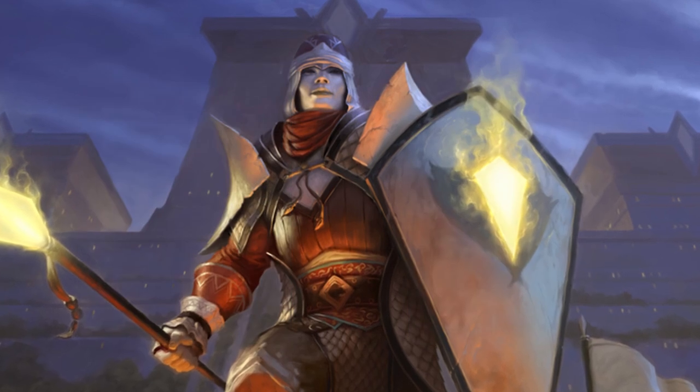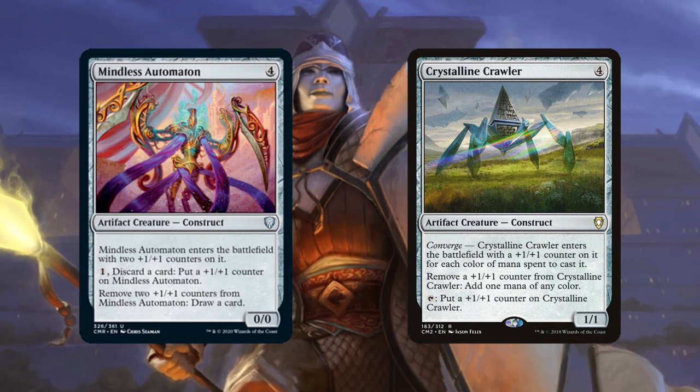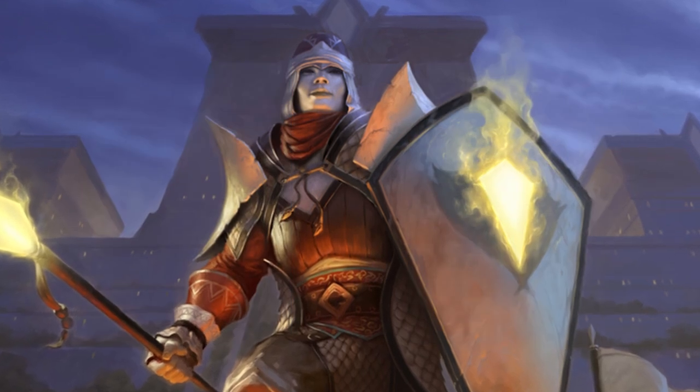Even when we already have enough counter creatures on the board, these cards can be useful with things like Mindless Automaton and Crystalline Crawler. Usually, once we manage to get four creatures with counters on them, we can begin to storm off.